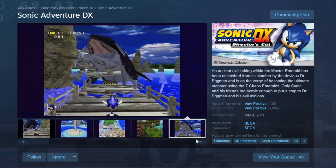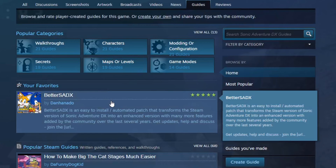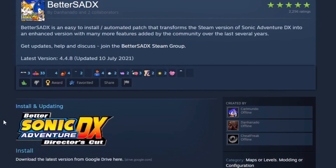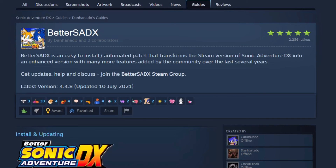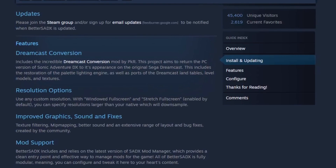That's the way the game looks naturally. After playing it for a bit, I noticed there were some frame rate issues. If you come in here and download this mod right here, Better Sonic Adventure DX — Better SADX — it's very easy to do. It's just a simple download, install it, and it gets updated. There was even an update I had to download during the time I played the game. But basically, it just fixes a lot of graphical stuff.